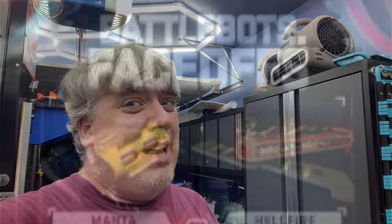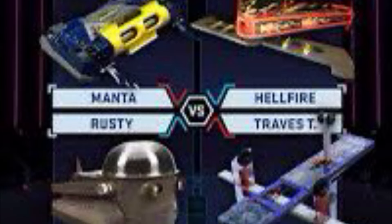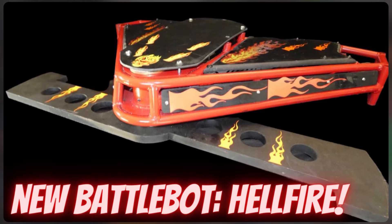He doesn't have an easy road — he has to fight Rick Russ. For the uninitiated, Rick is formerly part of the Hardcore Robotics team, aka Tombstone. He was Ray's pit chief the year Ray won the Giant Nut. So Manta has a hell of a fight ahead, but let's turn this over to Nick and see what shenanigans are going down in week three.